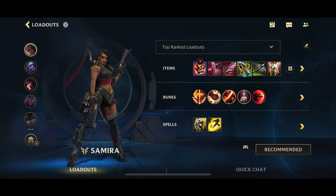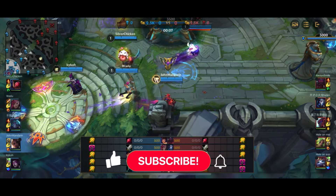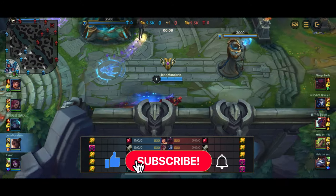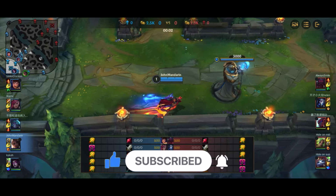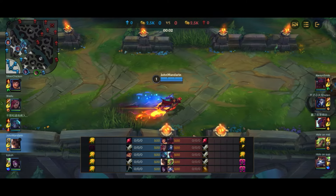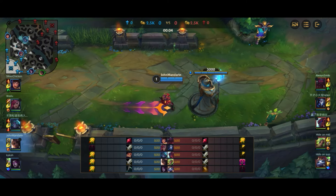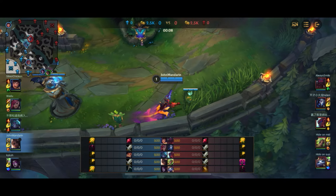Now let's move on to the gameplay. With Samira, you always want to play with a support who can CC. Normally that's going to be engagers like Nautilus, Leona, Blitzcrank, Pyke, etc. Certain enchanters also can work.